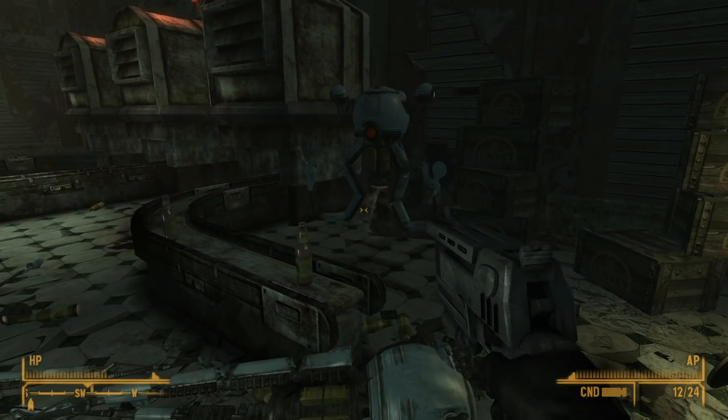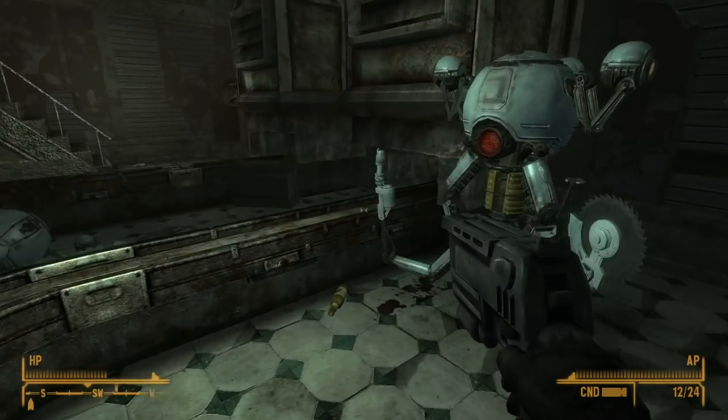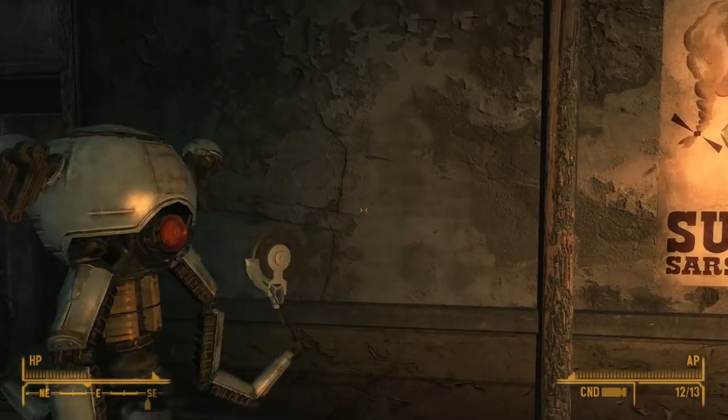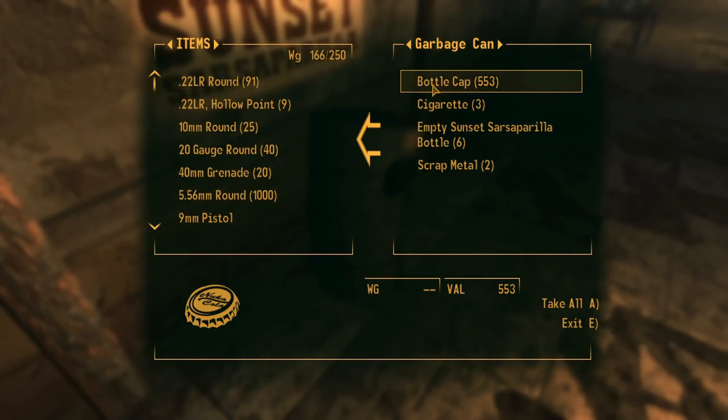The robot will begin making rounds through the Sunset Sarsaparilla HQ, visiting rooms and cleaning up all that he can find. After his route is finished, he will stop at a garbage can and empty all he collected, wishing farewell to the rubbish. This being a bottling plant, most of what Mr. Janitor has picked up consists of caps, the currency of the wasteland.